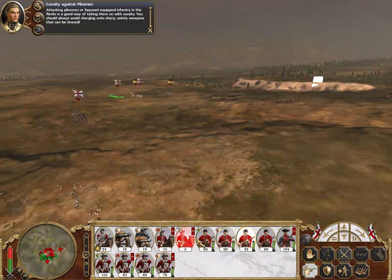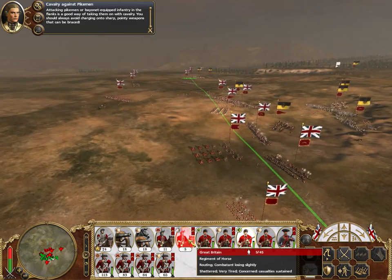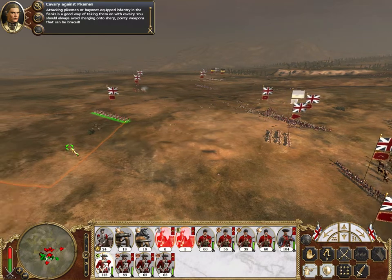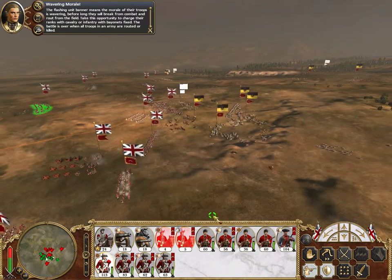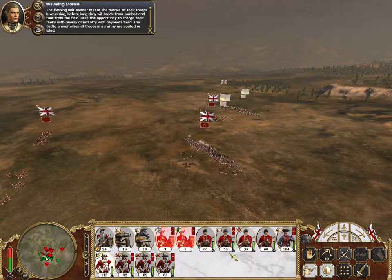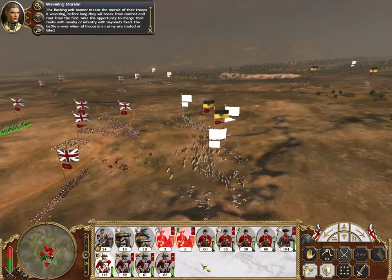What's going on over here? They're running away because I ignored them. Let's attack these people. The flashing unit banner means the morale of their troops is wavering. Before long they'll break from combat and rout from the field. Take this opportunity to charge their ranks with cavalry or engage with bayonets fixed. The battle is over when all troops in an army are routed or killed.